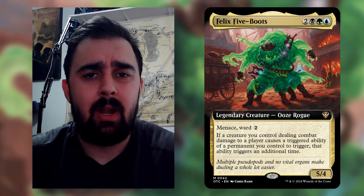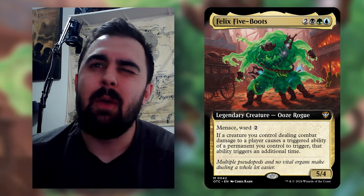Felix Five Boots costs two black, one green, and one blue. He's an ooze rogue with a 5/4 body, menace, and ward two. His ability reads: if a creature you control dealing combat damage to a player causes a triggered ability of a permanent you control to trigger, that ability triggers an additional time. This is pretty powerful — there are a lot of abilities you can abuse with Felix. It's very similar to Panharmonicon in that it doubles triggers, but it's more rewarding because you have to deal combat damage to earn that additional trigger. This pushes you into more of an aggro shell with the Sultai colors.